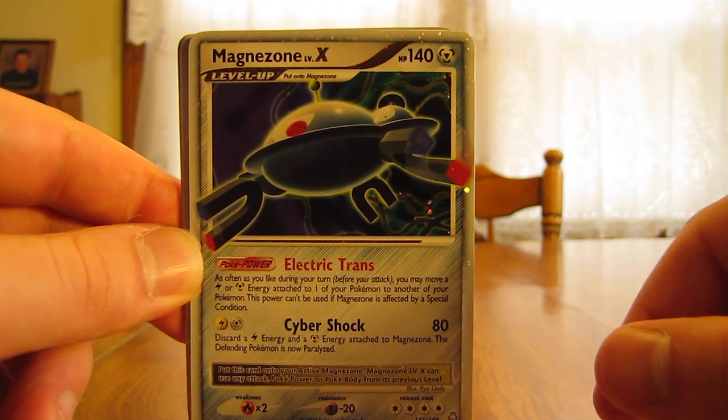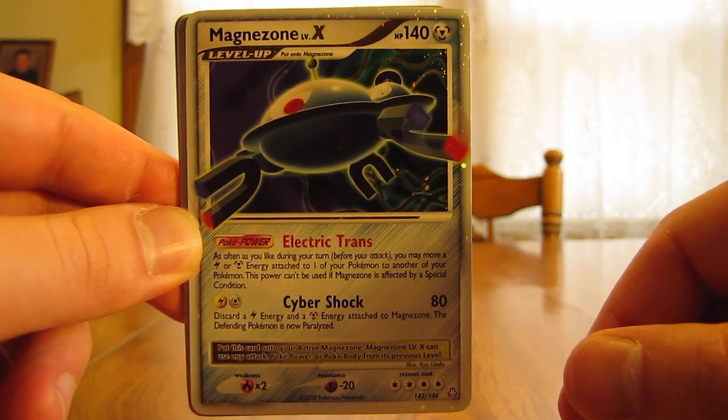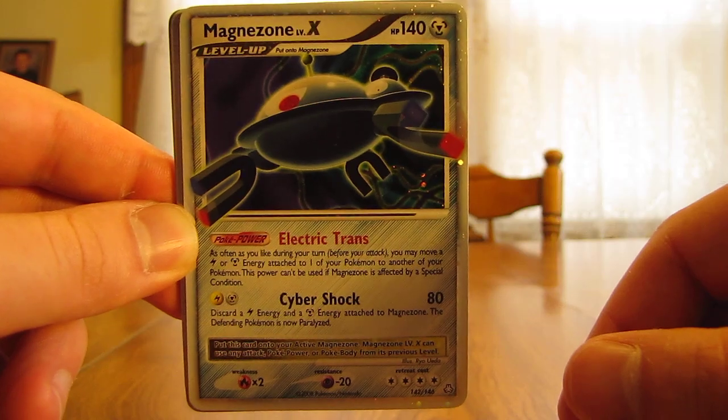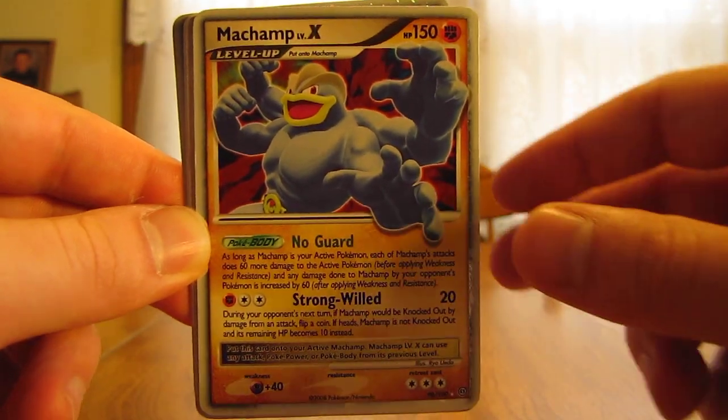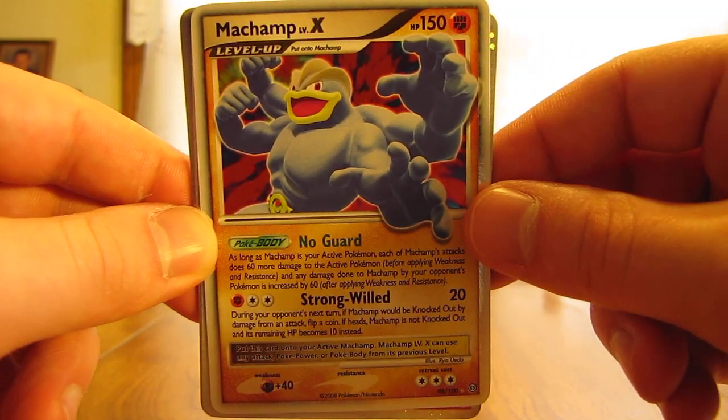Number 9 is Magnezone Level X from the Legends Awakened set. Number 8 is Machamp Level X from Stormfront.